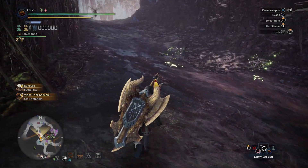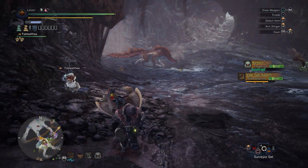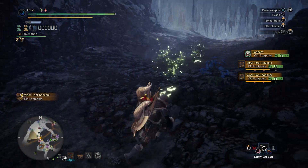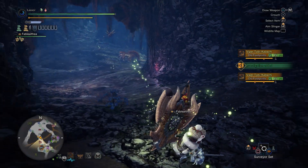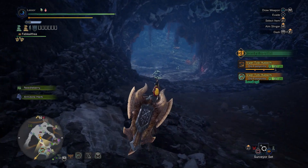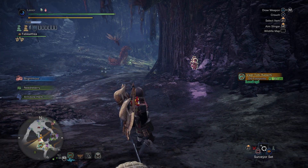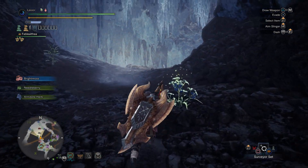I can get some research at least while we're waiting. I thought we were good. Oh no — I do need Viper Tobikadachi research, so this will help. Looks like he's going for a drink, maybe? You know you're hungry — go back there. We can at least level up this research. Alright, what's he doing now? Just sitting there. What is this nonsense? Get back in your den and go eat.